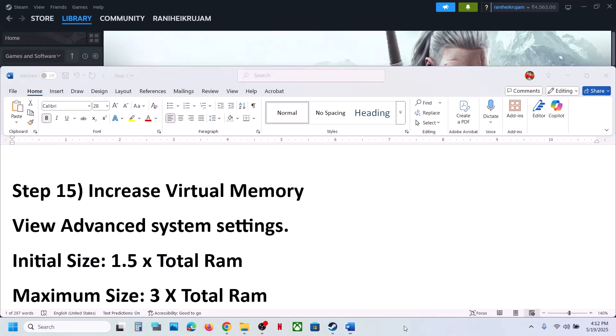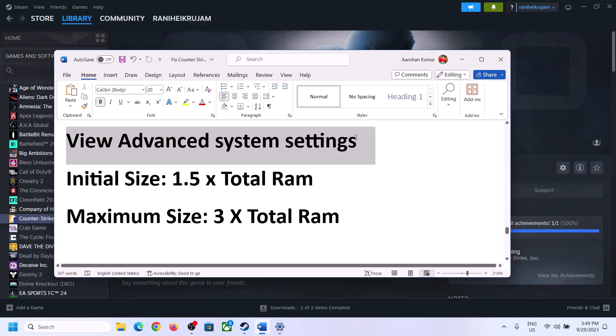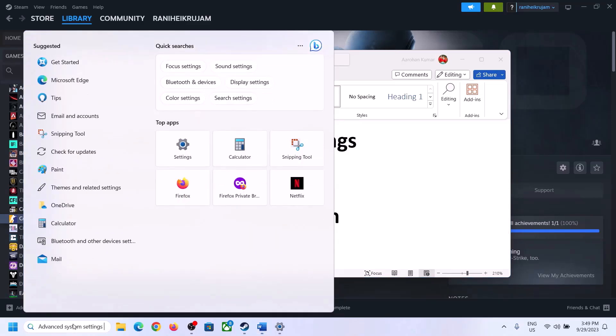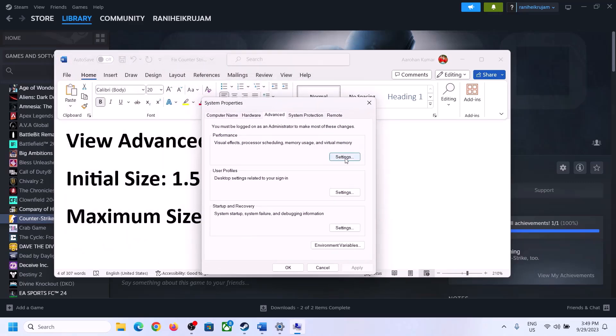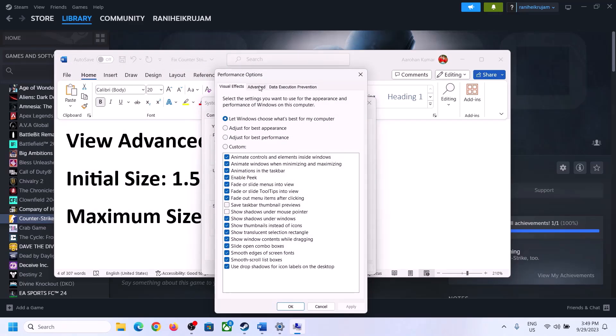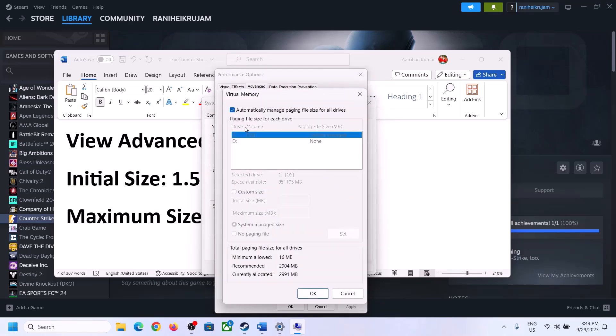The next step is to increase the virtual memory. Type 'View Advanced System Settings' in the Windows search box, click on it, then click on Settings under Performance, go to the Advanced tab, and click Change. Uncheck the box that says 'Automatically manage paging file size for all drives', and select the drive where the game is installed.